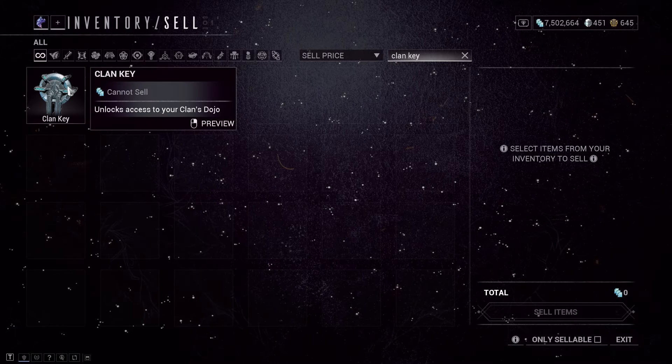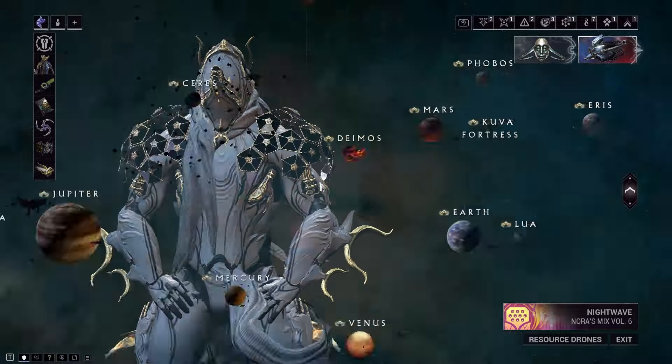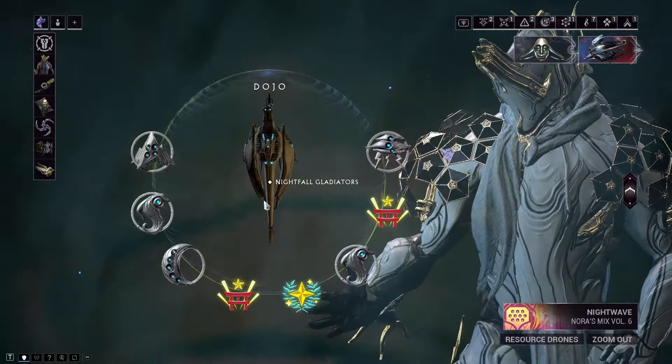Then you have to make a clan key from the foundry once you get the clan invite. After that, you should make your way to the navigation and from there, navigate to your dojo.